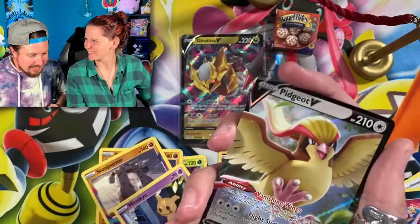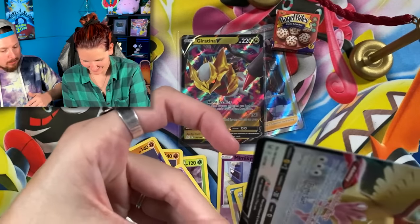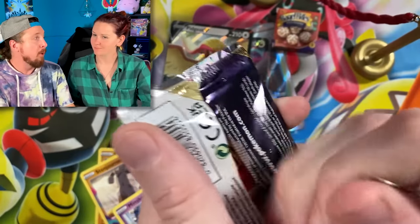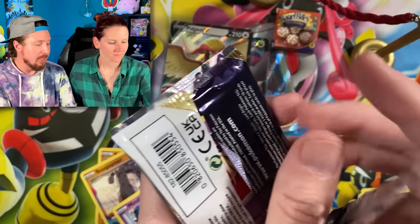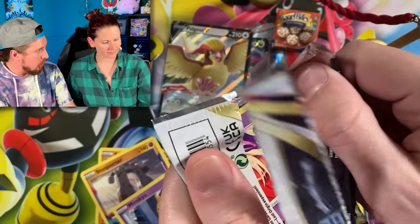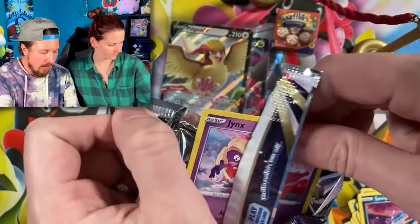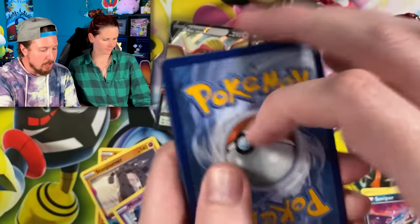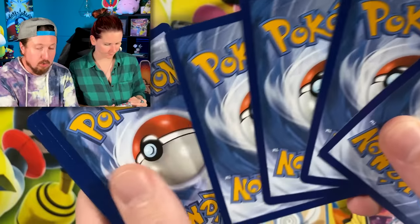We actually need the Pidgeot! Bringing that 104 total down. Now most likely we will not pull every single card we need, but that is part of the journey. We're going to try to complete the Lost Origin Pokemon binder throughout several different videos — visiting our local game shop, doing some trading.